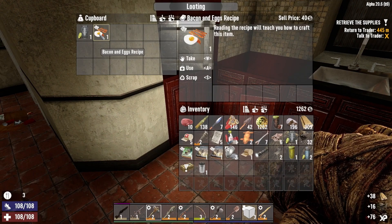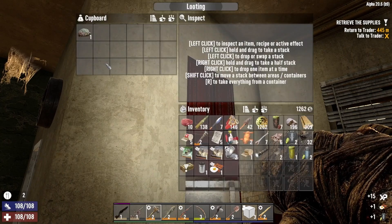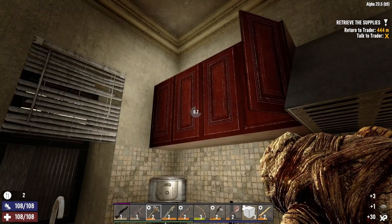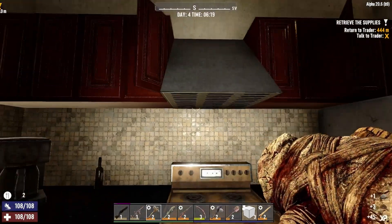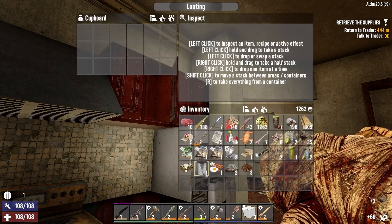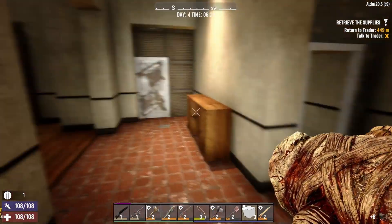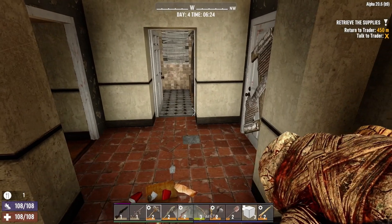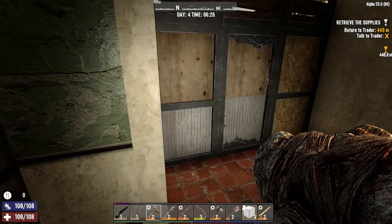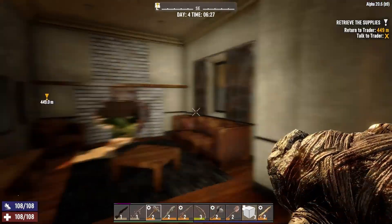Hey, bacon and eggs recipe — I wish I would have found that a lot earlier, but we'll just sell that. It's not like the console version where you keep reading recipes and get smarter. No, all it gives you is a little bit of XP. Right now I'm trying to get money from the trader. I really kicked myself for not buying that crucible from the trader. Somebody said in the comments that it's so hard to find later game — and they were right. That is so hard to find later game.